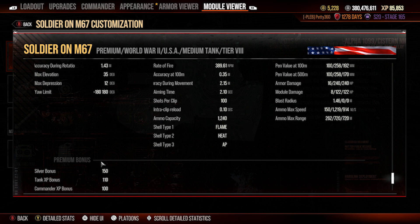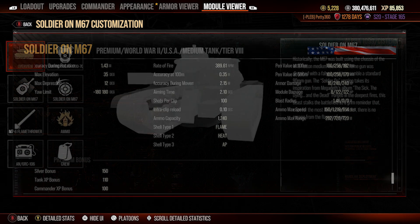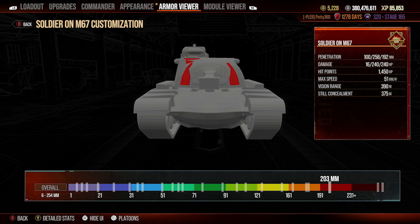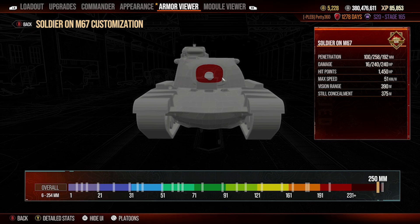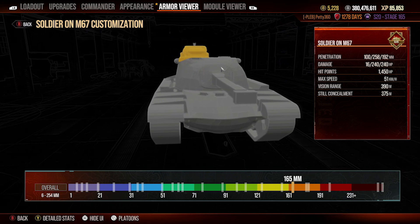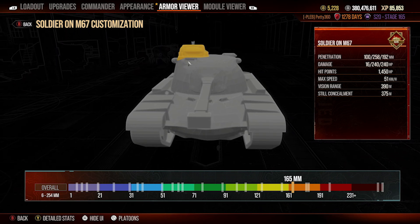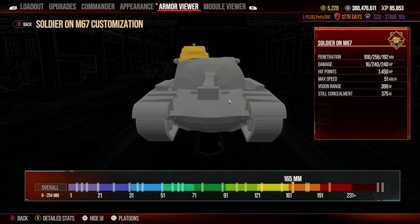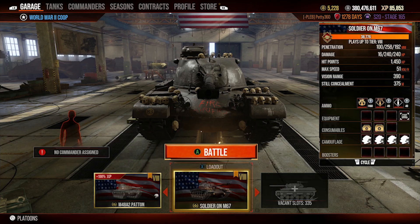In terms of money it only makes 150% silver bonus, which is not the best — I want at least 160% from a tier 8 premium. It still makes decent credits as long as you're not spamming heat rounds. Looking at the armour, the turret front is just like the M48A2 with 254 effective around the gun mantlet and 250 on the mantlet itself. The cupola is the weak spot at 165mm thickness, which means most tanks you face are going to butcher your cupola on a ridgeline.